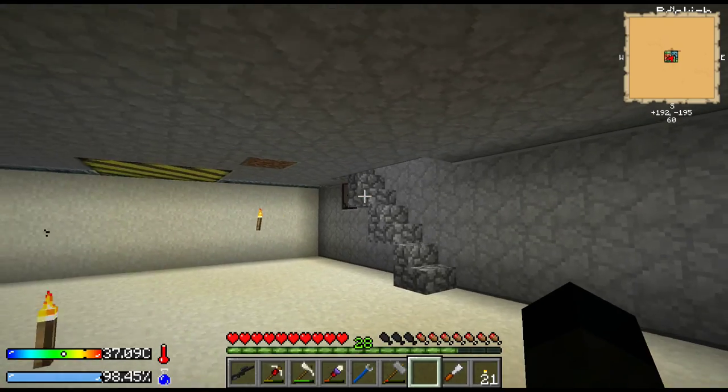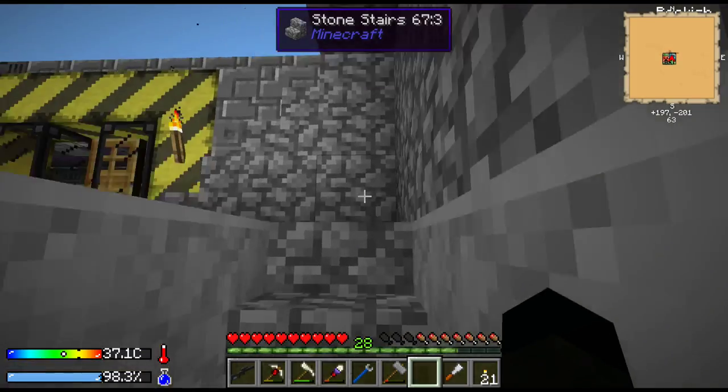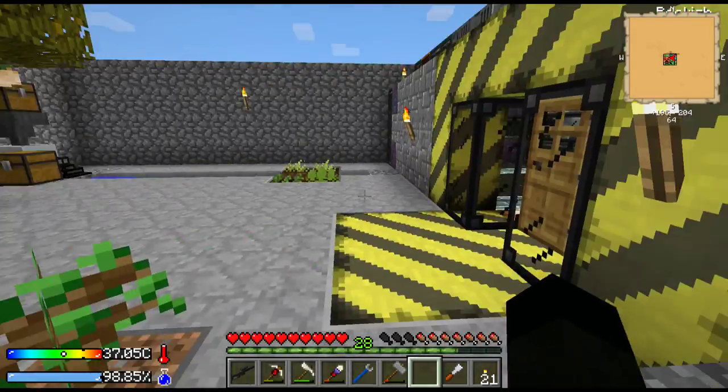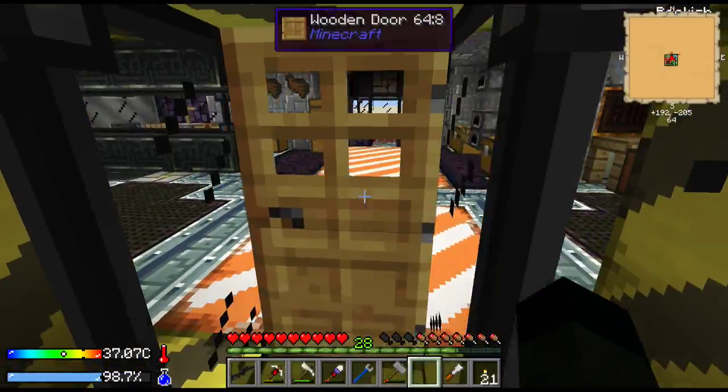All together quite profitable - bit of spider's eye, some string, some more dust which is always handy. I need to deal with those creepers before I finish off my mob trap plan because we're getting there steadily. I need to also make these walls look nicer but that's hardly important at this stage.